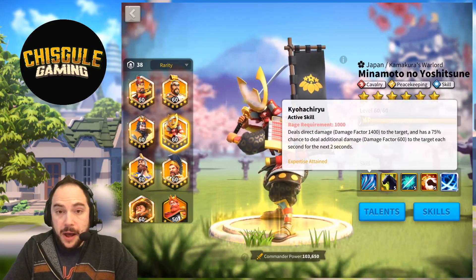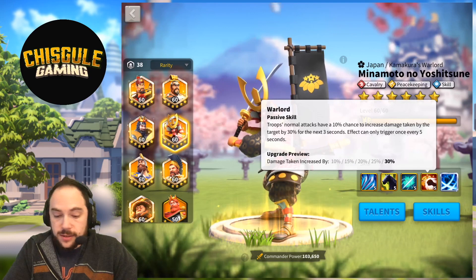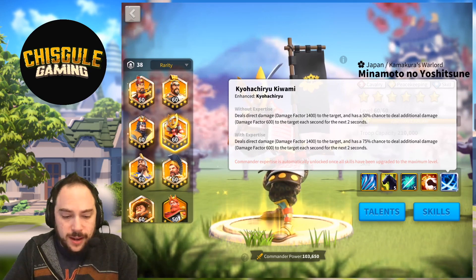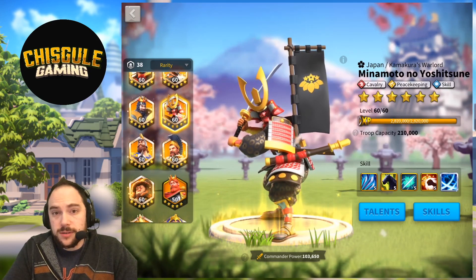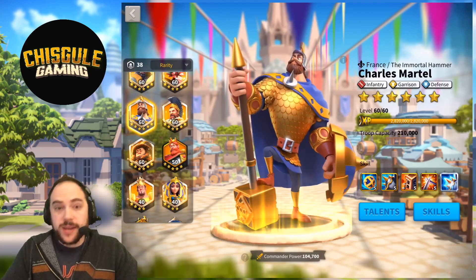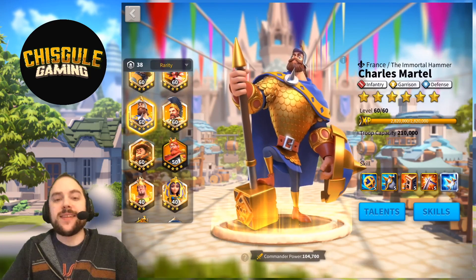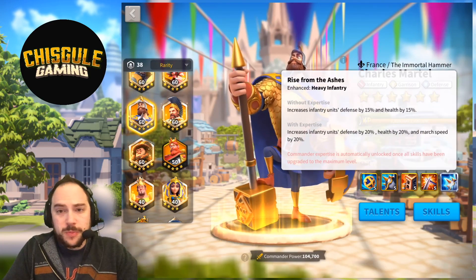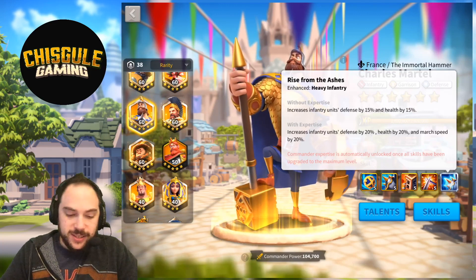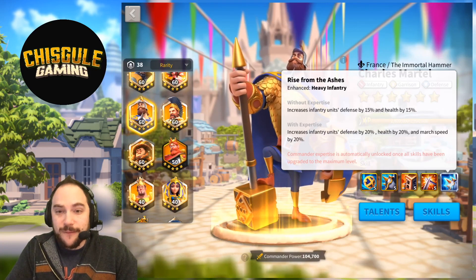Minamoto is a commander I think would be interesting to try instead of Yisong Ye. You lose the rage generation but you get some extra attack and can boost your damage with a higher damage factor overall. Maybe it's good, maybe it's not — I can't figure out why Alexander the Great with Yisong Ye works, I just know that it does. Charles Martel is a freaking sweet pairing — you've basically got the fastest commander pairing in the game with around 50% march speed boost. These infantry have got wings on their boots.